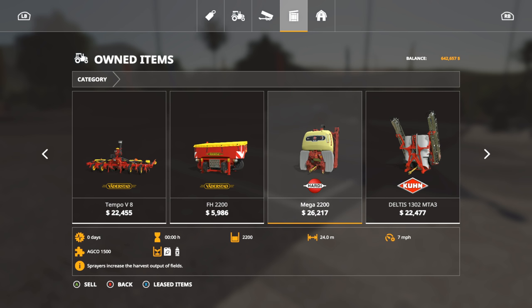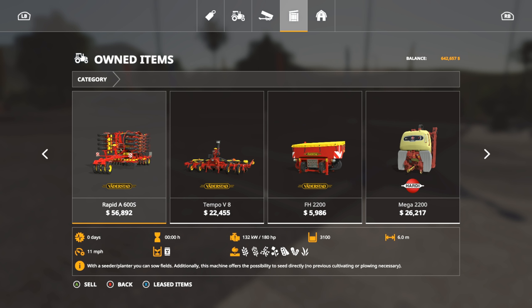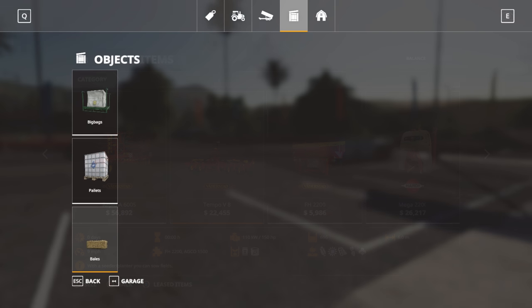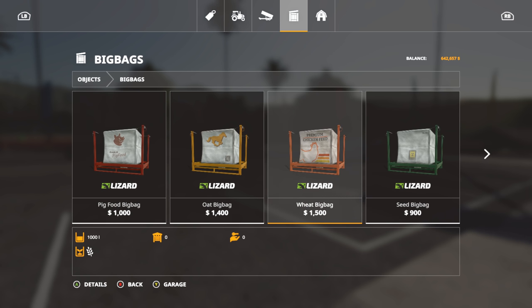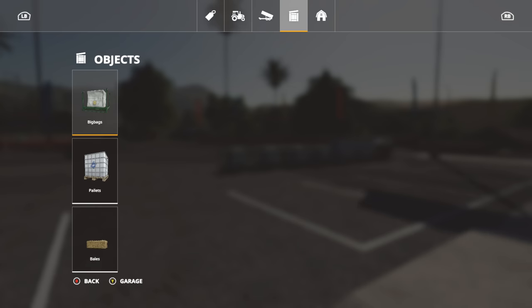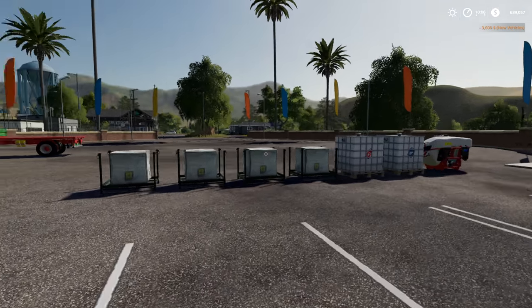The seeder that we have - we've got two. We have the Wetterstat which holds 3,100 liters of seed, and then the others which hold 2,200 and 696 liters. Let's figure out exactly how much seed we need. I've decided to get as much as it will possibly let us - seed bags, 1,000 liters each: one, two, three, and four. Now we have six pallets here.